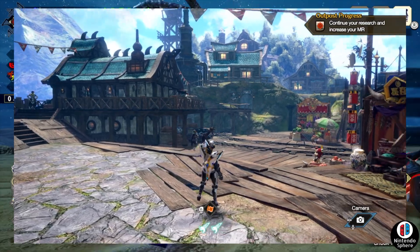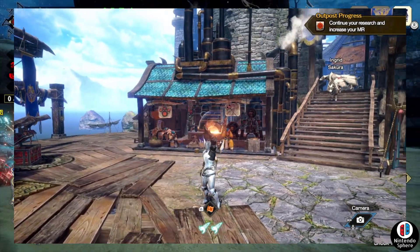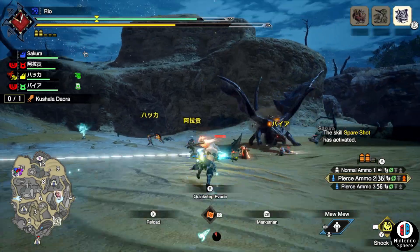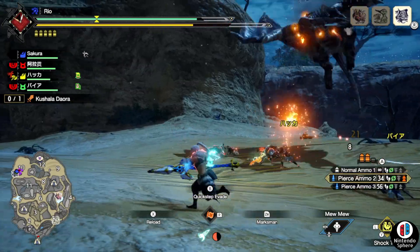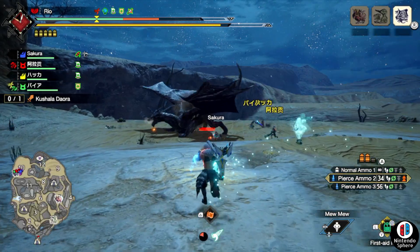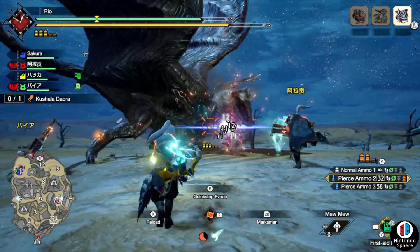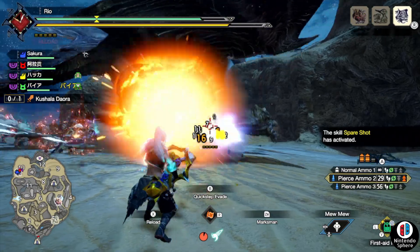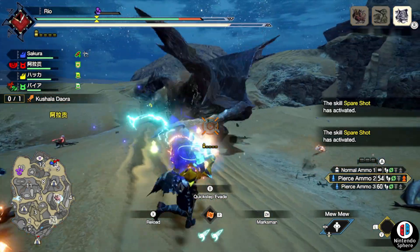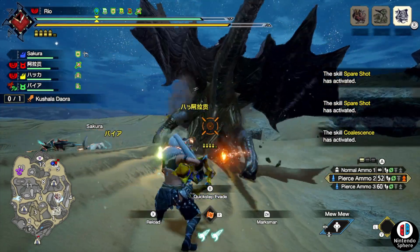The Origin Set is one of the three armor sets revealed for the third free title update a few weeks back. I put out a video covering all the details — this armor was first seen back in Generations Ultimate, became more prevalent in Monster Hunter World, and a lot of people probably haven't seen it, but it's finally making its way into Sunbreak. To craft it, you'll need not only the five Ancient Fragment pieces — one for each piece of armor — but also some master rank Kushala Daora materials, like Daora Cortexes.